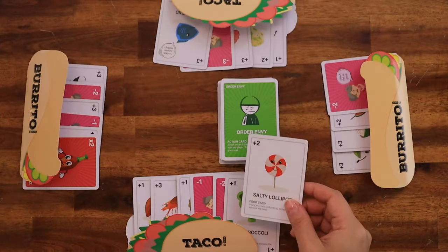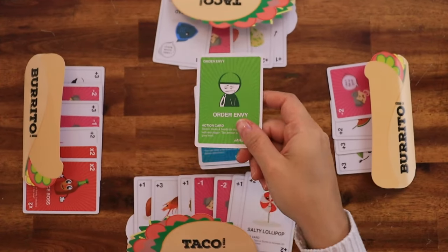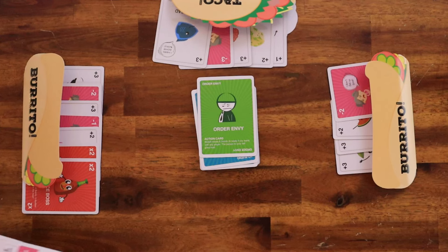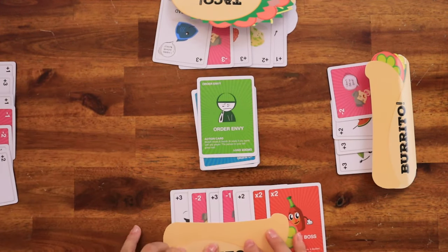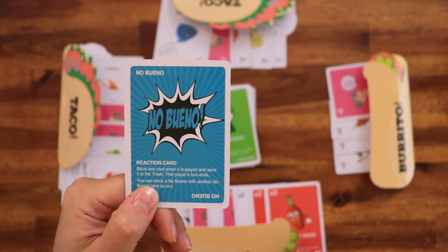The game ends when a player plays the last card and the draw pile is empty. If the final card played is an action card, the action takes effect and the game is over. You cannot play a no bueno to cancel any player's last card.